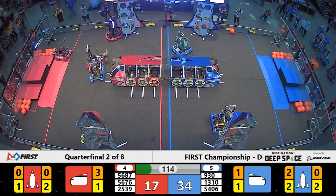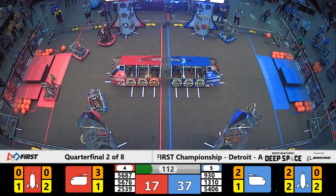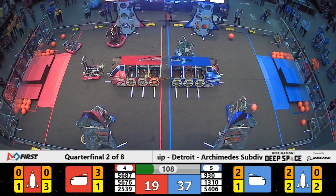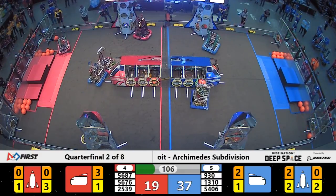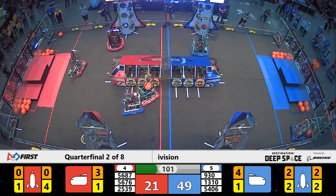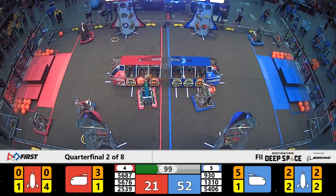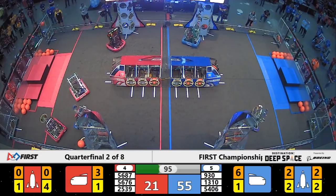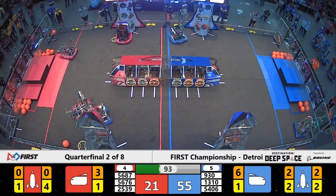An extremely quick scoring machine from the team from Hamilton. Their alliance partners 930 on the near side of Primus working on the rocket, now switching gears and heading towards the cargo ship. Blue Alliance already now with five pieces of cargo inside their cargo ship. With a minute and a half left in play, Blue has the commanding lead.